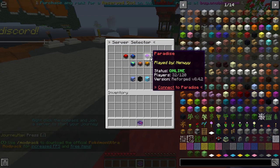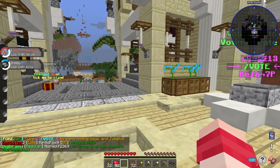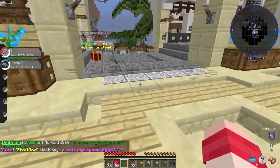If we look through the server list, my Paradise Realm is right here — it looks like the Master Ball icon and it is online right now. I'll just left-click on it to make it a little easier. Once you join the server there are tons of things you can do.